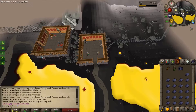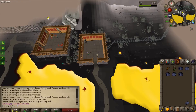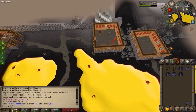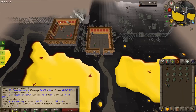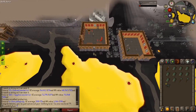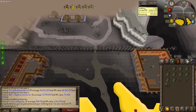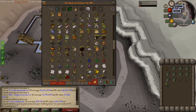we can use this anvil to smith plate bodies with all of our mithril, steel, and iron bars. Apparently this is actually a decent place to smith because there's a bank down in the blast mine, which is easy to get to, and you don't have to climb up and down a whole bunch of stairs. So we're going to be getting a bit of smithing experience and more things we can make some money from. All that smithing got us up to level 79.